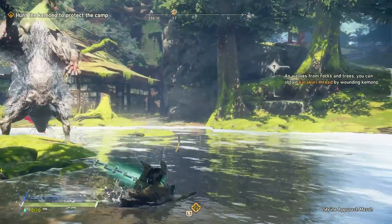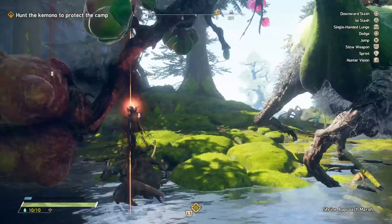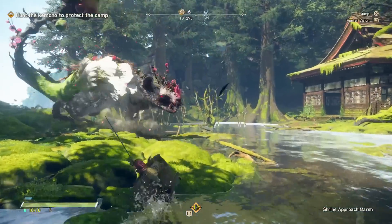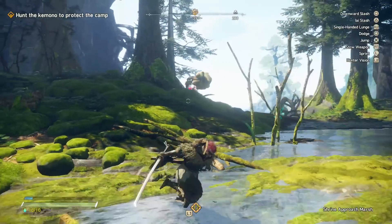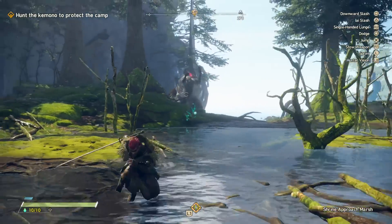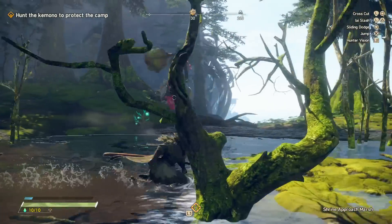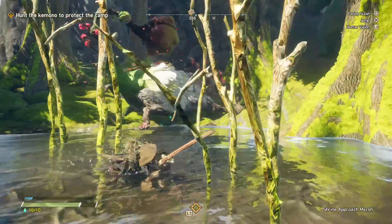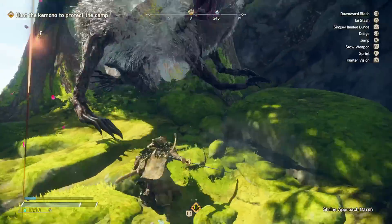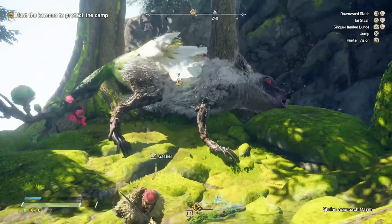Stamina is a very important resource in Wild Hearts — it is used for general dodging, but for each and every weapon, stamina is a part of your stronger attacks. There is a constant balancing act of wanting to use your stamina to increase your damage output while also keeping enough around to get yourself out of dangerous situations. The katana is probably the friendliest weapon to this mechanic, and I would consider it probably the beginner weapon, and it still outputs incredibly high damage even without putting its stamina meter in the danger zone.